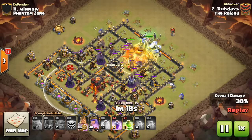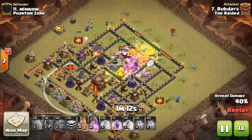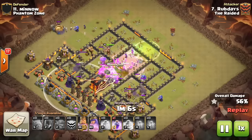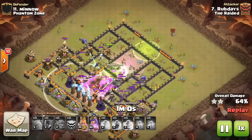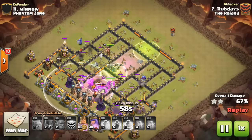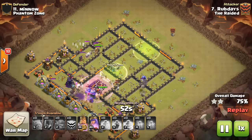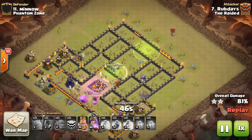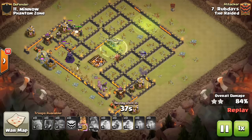He gets a nice heal spell to combat the CC damage, then drops the rage. He's already wrecked 40% of this base with a lot of bowlers just walking over it. He gets the second jump down, gets the town hall down, and still has rage and all those bowlers. The other mistake on this base is having the inferno towers set to single target — at town hall 10 I really don't see much value in running inferno towers on single target.